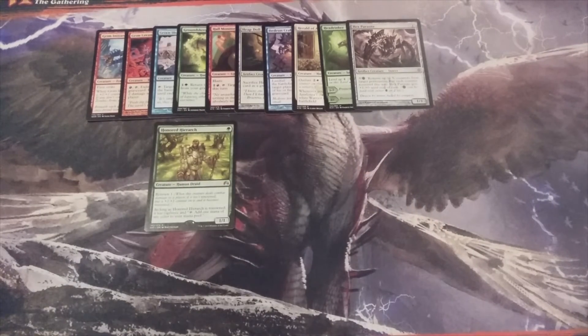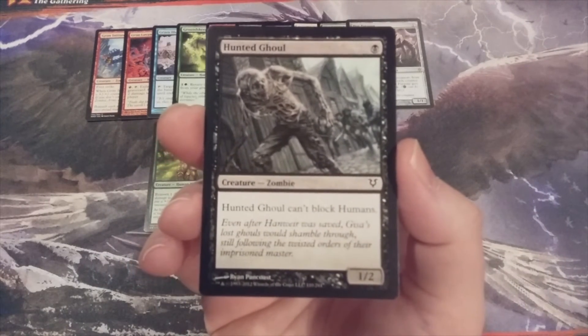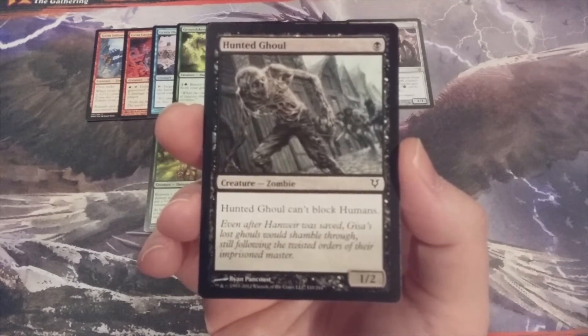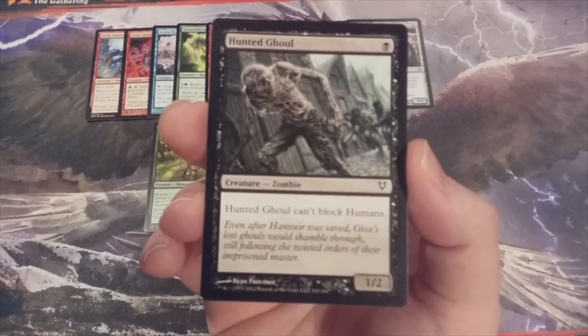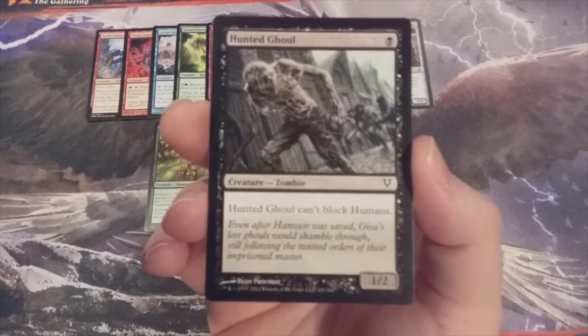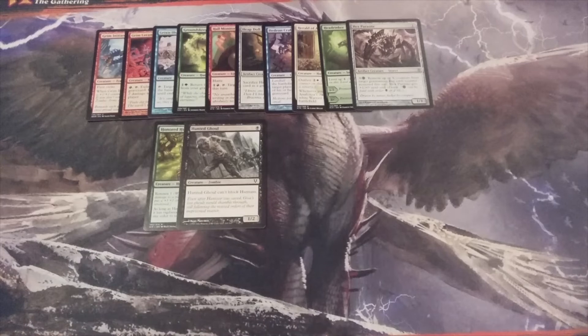Creature number 12, we have Hunted Ghoul — our first mono-black creature of this video. It's a 1-2 and it can't block humans. That's it. So if you're sitting across from someone who summoned a human and you've got Hunted Ghoul, you're not blocking that creature.